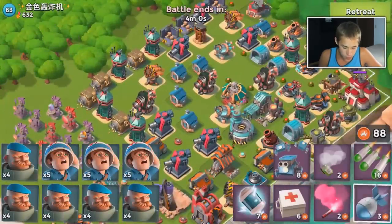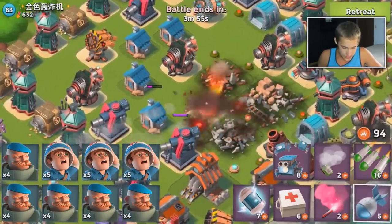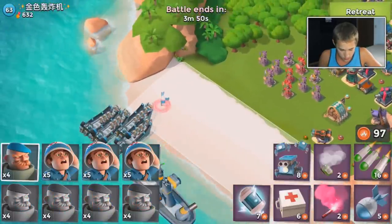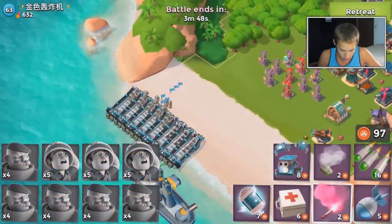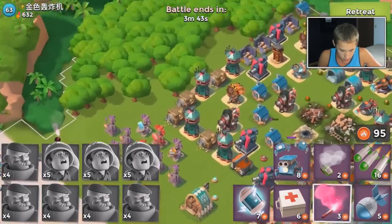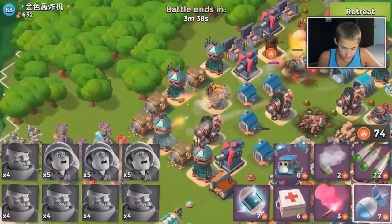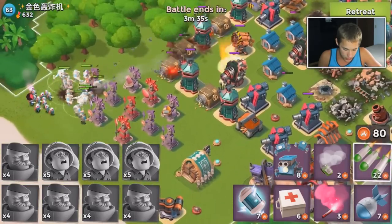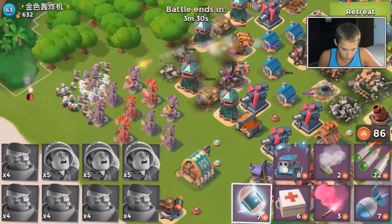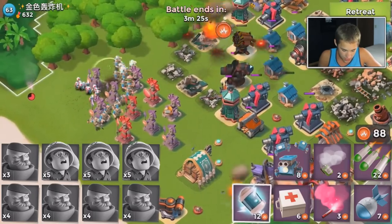This is the base we've been looking for — where have you been all my life! I can't pronounce his name, that's the problem. Okay, here's what we're going to do — we're going to flare up here and focus on the gold mines first because you want to take that gold off the bat. You don't want to let that gold sit open for anyone to take.